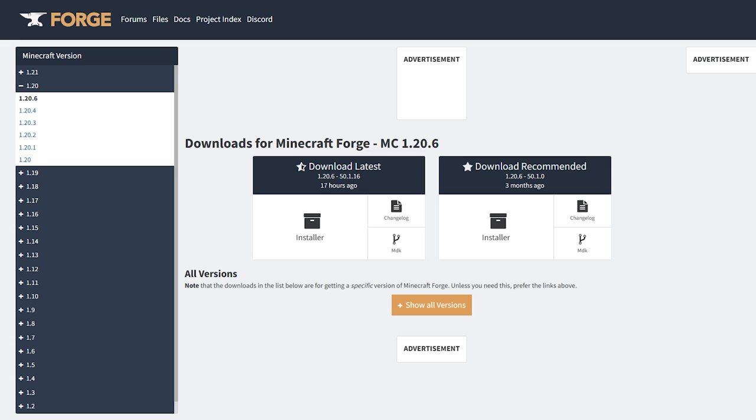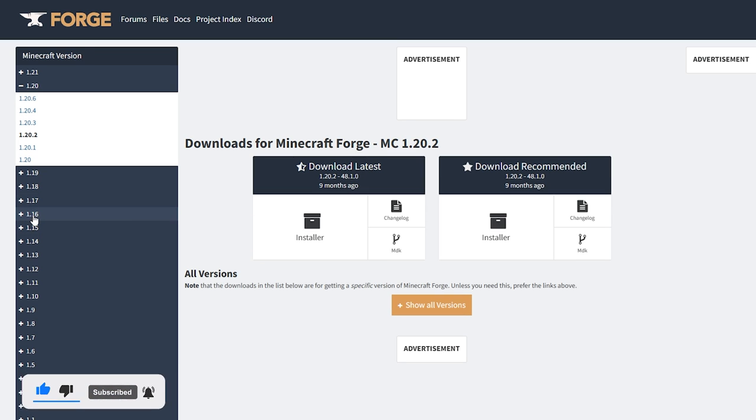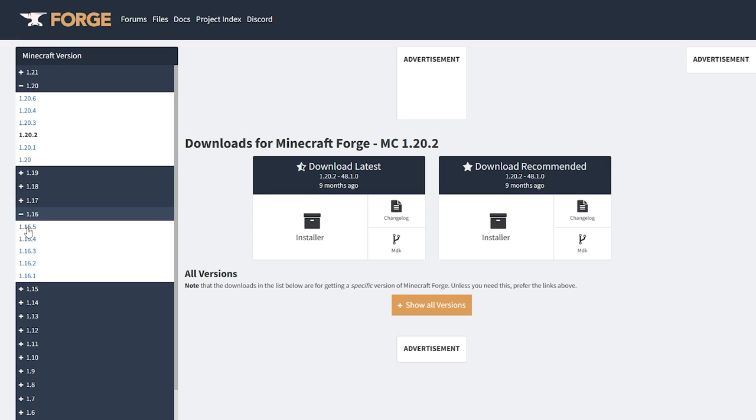Now we're actually going to want to install Forge. I need to download the Forge version 1.20.2, so I'll come to the side here and scroll down until I find the version I need. If you're using the other version, you'll have to scroll down and find the 1.16.5 and download that one. Since I'm using 1.20.2, I'm going to click on the Installer and let that download.